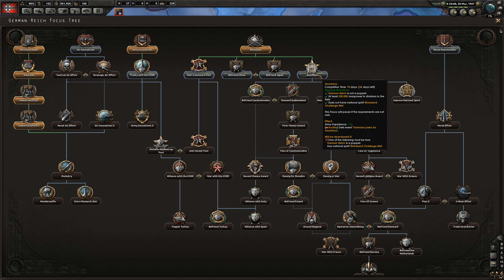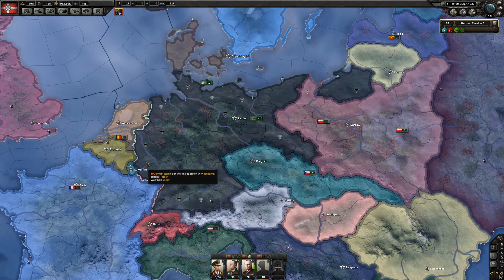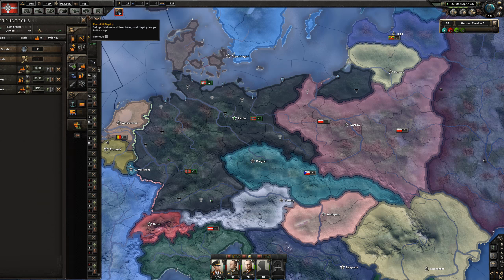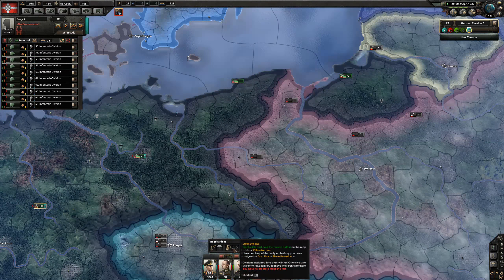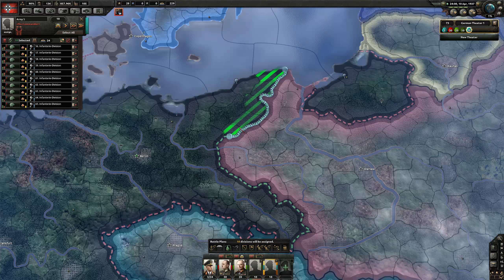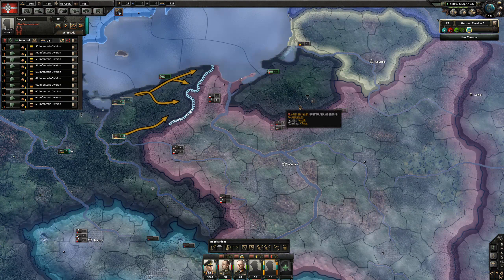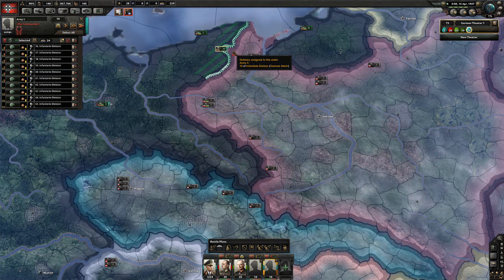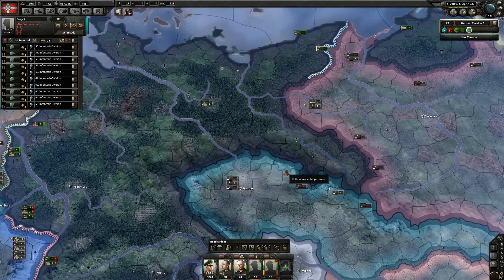We've got about 550,000 troops or manpower. To get the Sudetenland I need 750,000. Each time I deploy those 10 divisions that's 90,000 manpower, because there's nine regiments in each one and we're doing 10 at a time. So we just got over 550,000 - we need to do this probably twice more. We're going to throw these guys over to Poland and make a line. I'm probably going to have three army groups on this border of about 20 divisions. I don't think I'm going to need a massive 40,000 troops on this one as well.